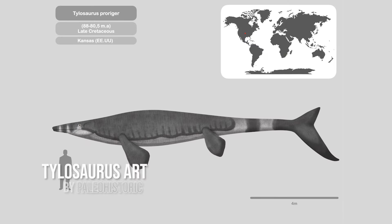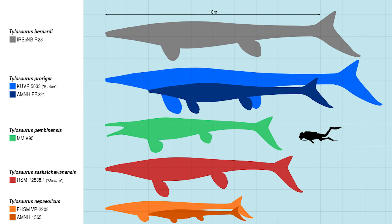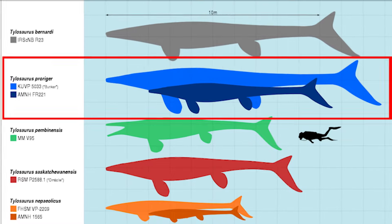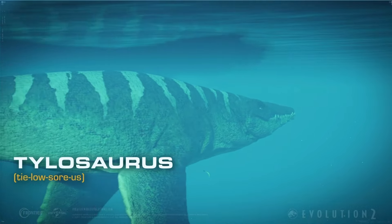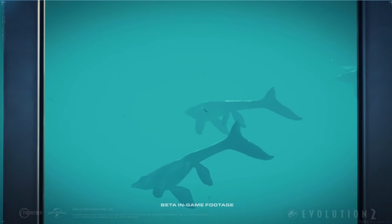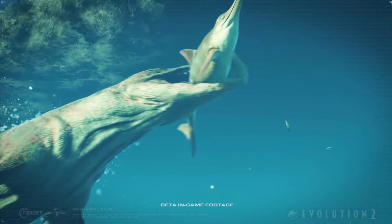Tylosaurus is a large mosasaur, with its species Tylosaurus bernardii coming in at over 10 metres in length, and Tylosaurus proriger specimen KUVP-5033 being slightly longer than that as well. This is a huge marine predator that will likely be an apex of the seas in Gondwa, likely feasting upon smaller prey items like Pliosaurus and Kaiwekia, or maybe even grouping up to deal with the next creature on our list - something even bigger.